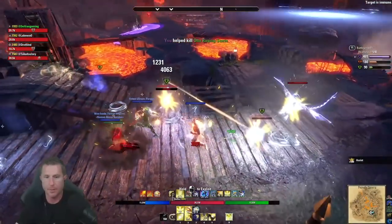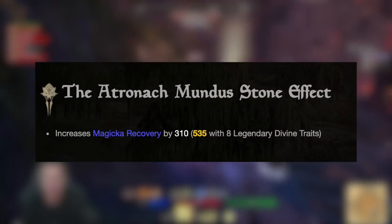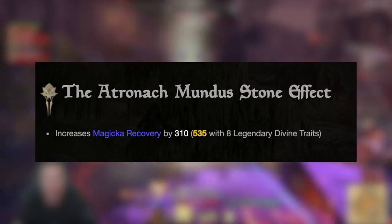For Mundus, I use the Atronach for resource sustain, primarily increasing magic recovery, and then spell damage glyphs on jewelry — that's a good blend.